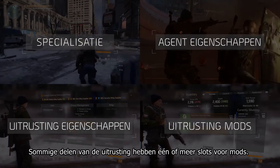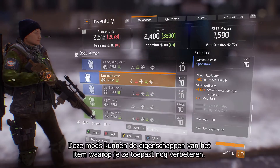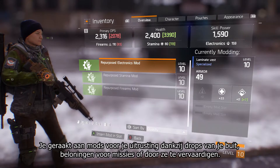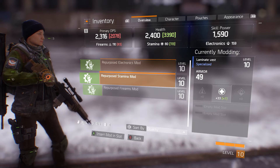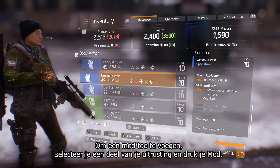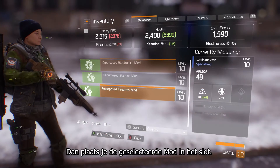Some pieces of gear have one or more slots for mods. Those mods can further increase the attributes of the gear item that you apply them to. You acquire gear mods from loot drops, mission rewards, or by crafting them. To insert a mod, select the piece of gear and press Mod, then insert the selected mod in the slot.